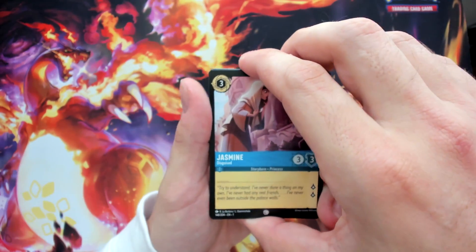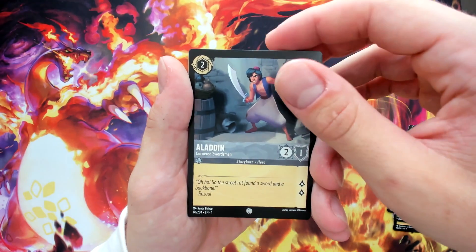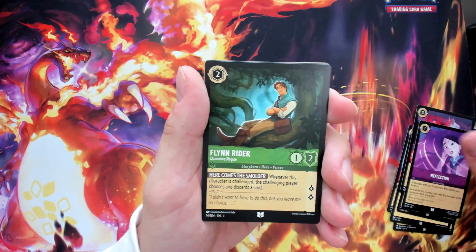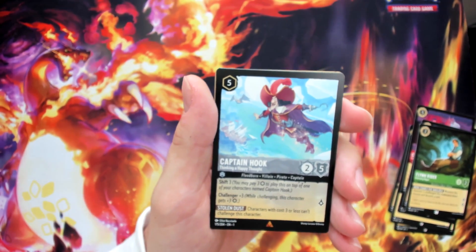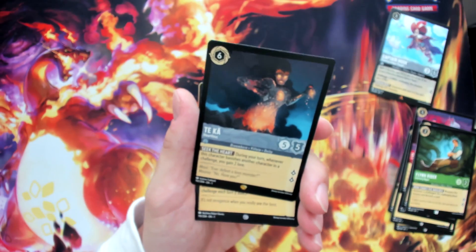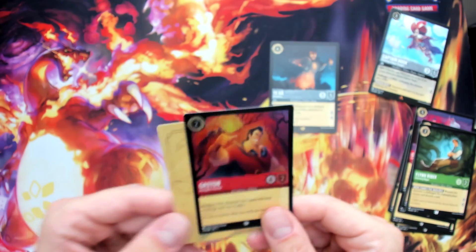Pack fourteen, Maleficent: Jasmine Disguise, Elsa the Ice Surfer, Healing Glow, The Wardrobe, Duke of Wesselton, Aladdin — just a vanilla two-lore card. Captain, Reflection, Flynn Rider. Captain Hook rare — love the artwork of him flying above the ship, so we might have a shot at Enchanted Tinkerbell. Then Takai Legendary — that's our third legendary. Hollow foil: Gaston uncommon.